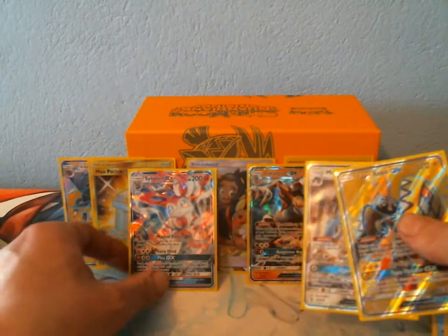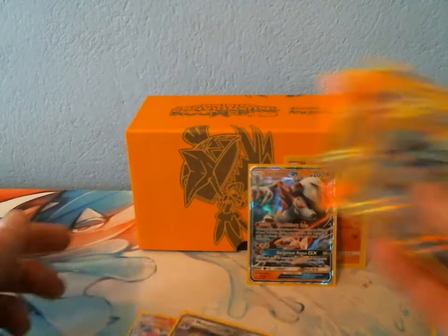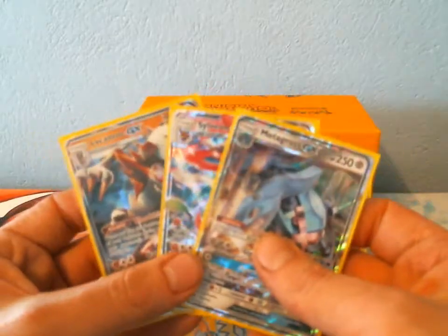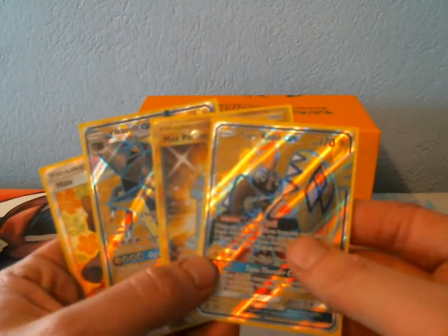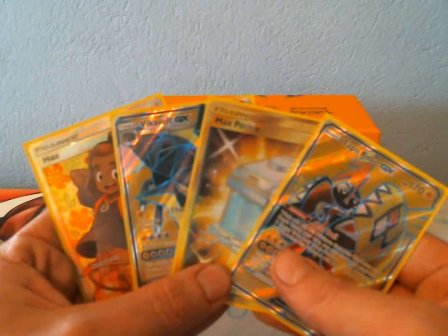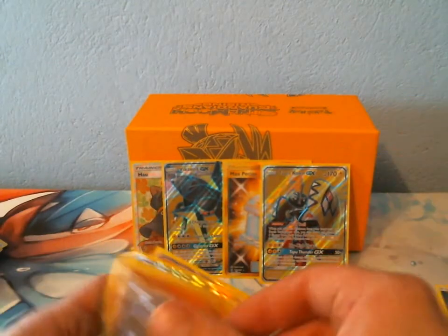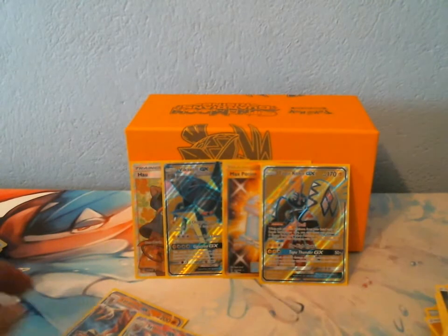I don't even remember which one was which. One of them had four Ultra Rares, the other one had three — this is crazy, crazy good. We got a Metagross GX, Sylveon GX, Lycanroc GX, Machamp Hollow, Full Art Tapu Koko, Secret Rare Max Potion, a Full Art Vikavolt, and a Full Art Hala. That is incredible. Oh my god — my best Elite Trainer Boxes probably ever. Seven Ultra Rares — that's just unheard of. Thank you guys so much for watching. That was insane.